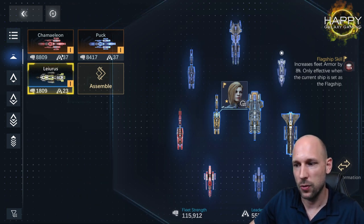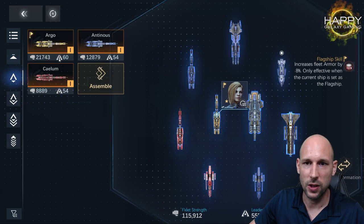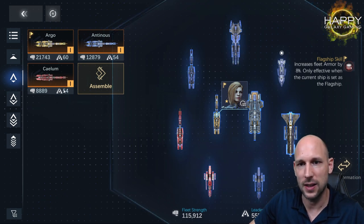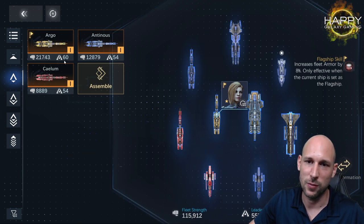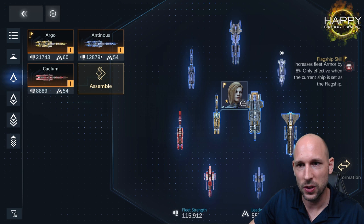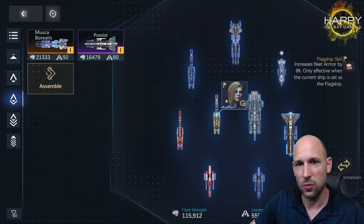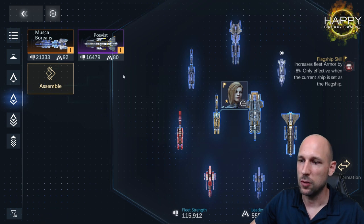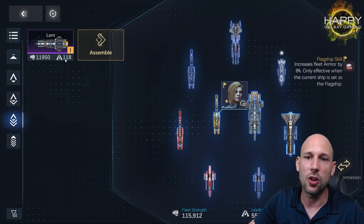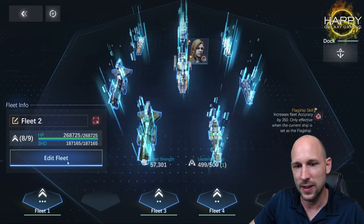In my main fleet I still have three frigates — the Puck and Chameleon are powerful relative to the leadership they require and provide a lot of power. For destroyers I have the Argo, the Antonios, and the Caelium because they are SSRs and still powerful. The Argo is over three times its leadership cost in power. Moving into cruisers, the Lamb was added because of its high leadership requirement, and I did not put the dreadnought in the main fleet.